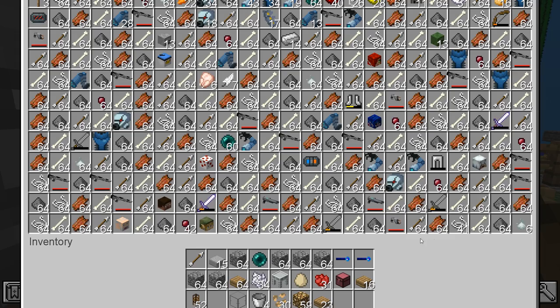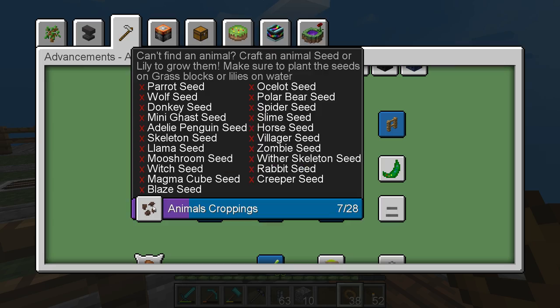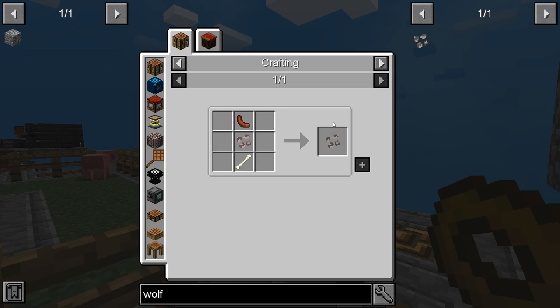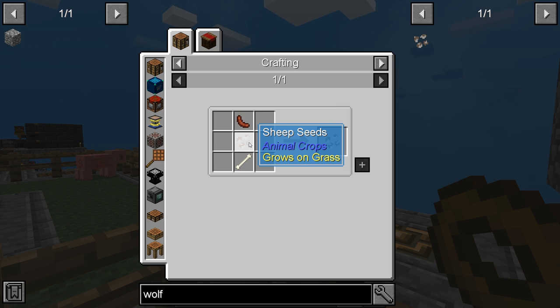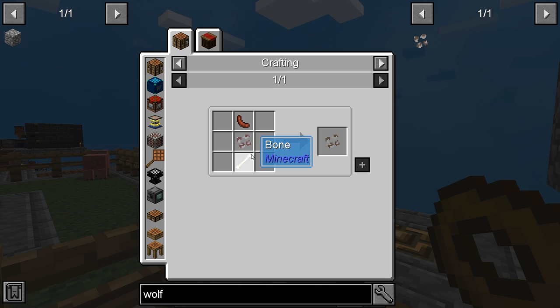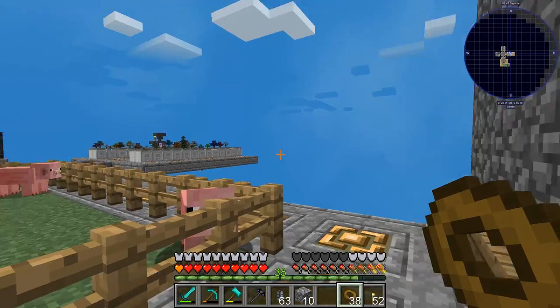We'll skip the parrot one and come back to it. The wolf seed is next — it takes sausage, sheep seeds, bones, and a feather. So we need feathers from market seeds too.